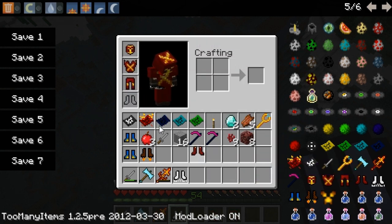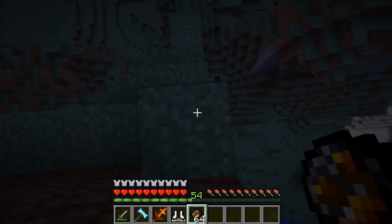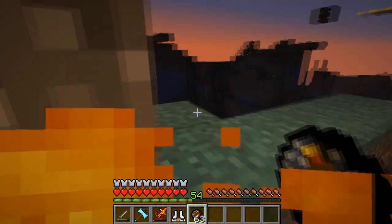The last thing is the hellstone armor, dropped by the fire boss, which makes you impervious to fire if you're wearing the full set. I'll set myself on fire to prove it — there we go, I'm on fire and still not dying. Quite nice.